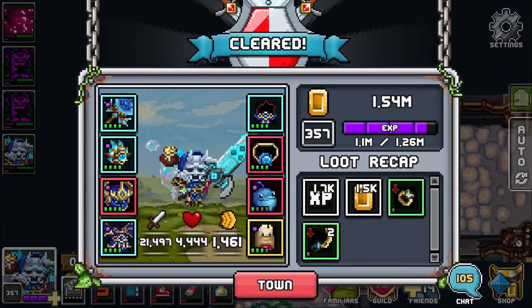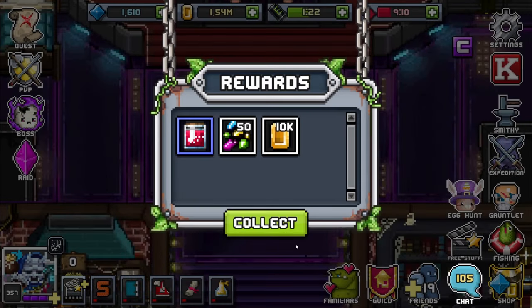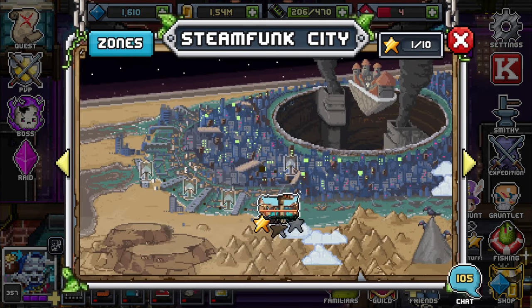That's going to be our loot recap — XP, gold, and some goodies. It was a lot easier than I thought. Towards the end of the flag I just let it auto, and I was steaming through pretty effortlessly. Jell-O only dropped to half health maybe once and it didn't even seem too worrisome.